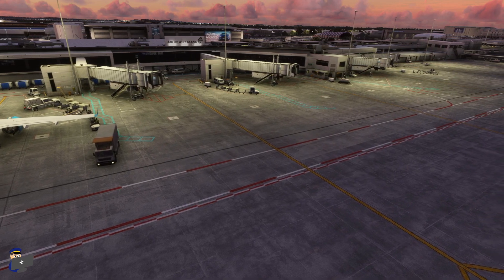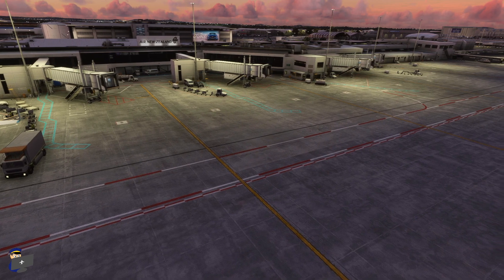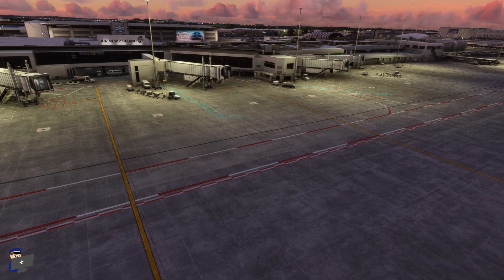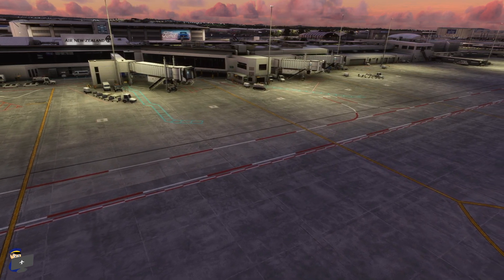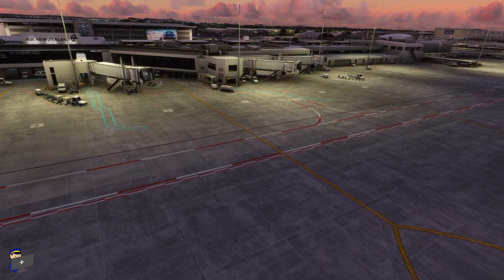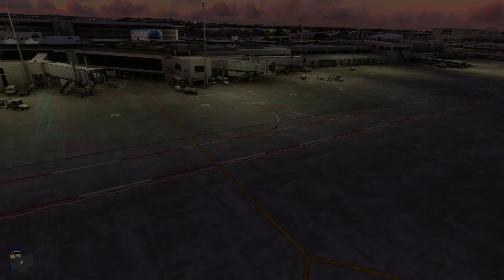There are also going to be more static aircraft — you will have noticed a few Air New Zealand Airbuses and Boeing 777s around the place, and we're going to have more of those plus some general aviation aircraft as well. We're also going to have animated ramp workers. The approach lighting is going to be improved — currently it doesn't show during low visibility in the daytime — and there are going to be a few general tweaks and fixes to minor issues.